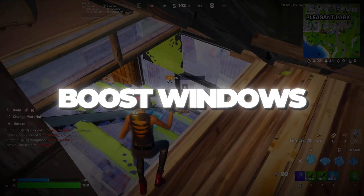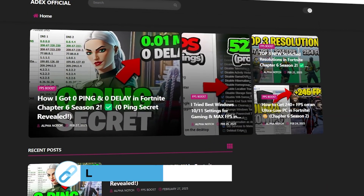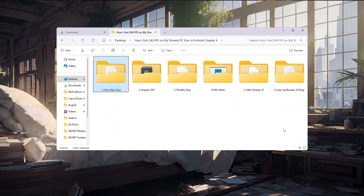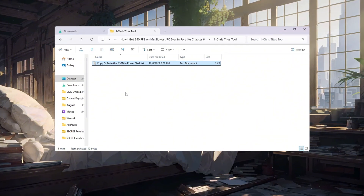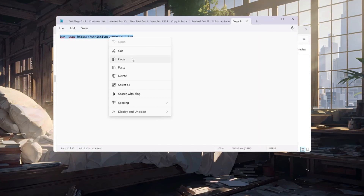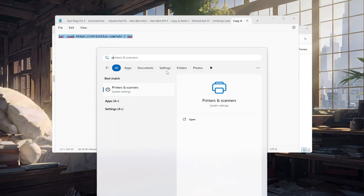Step 2: Boost Windows Performance Using Chris Titus Tech Utility. You can download all the files in one pack directly from my official website — I've added the safe link in the description for you. In this step, we are going to use a very useful tool that helps to disable many unnecessary Windows features and background services. Open your FPS Boost Pack folder, and inside it you will find a text file that contains a special script code — this script is what will launch the Chris Titus Tech Utility.